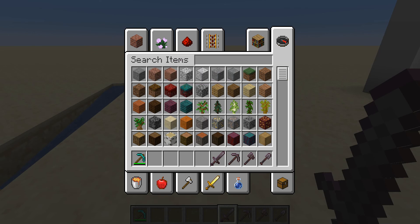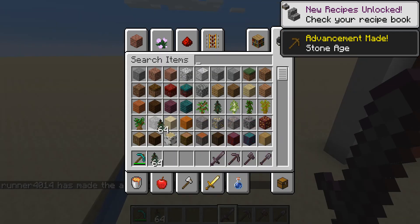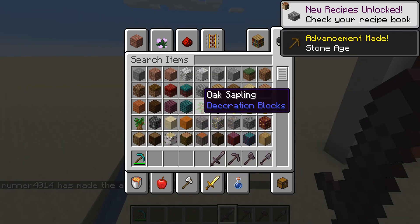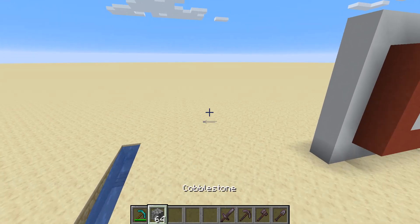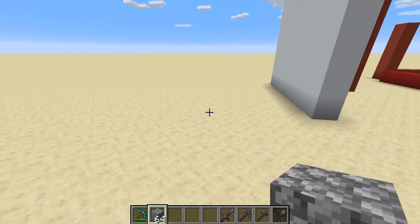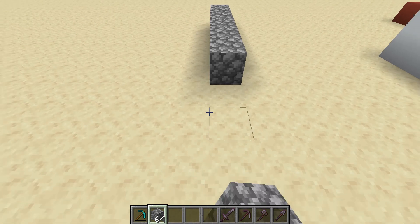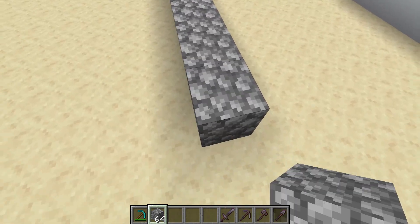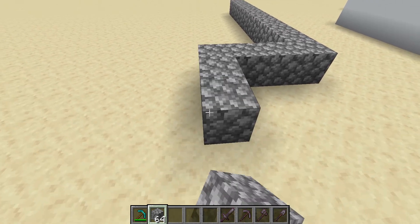Okay, so the first thing I'm going to want to do is grab out some cobblestone. I'm just going to grab out the stack, then I'm going to go ahead and place it in this general pattern.